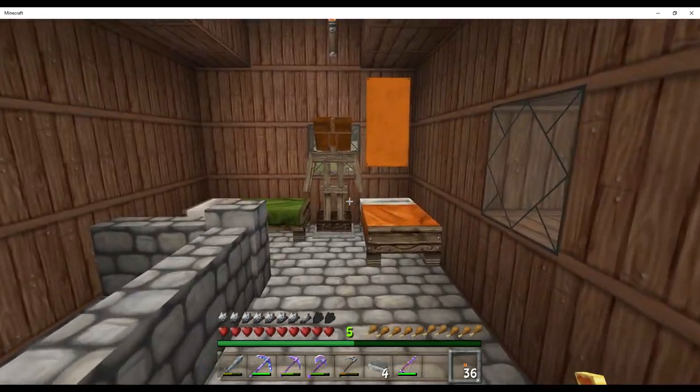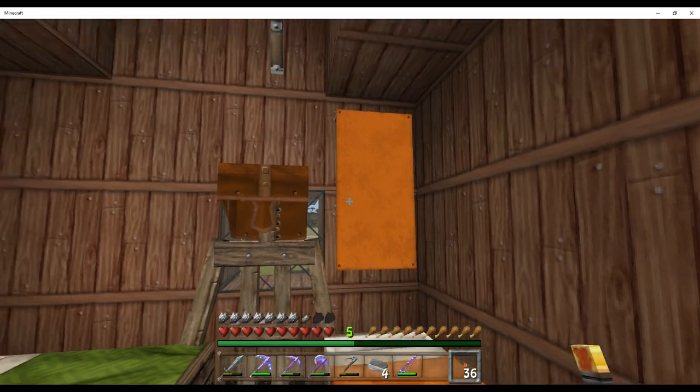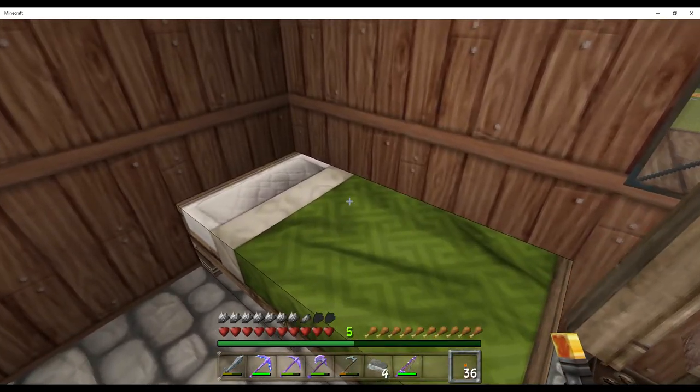So this is the bed here — that's Max's bed of course, and his favourite colour is orange. And this is my bed.